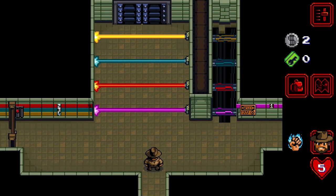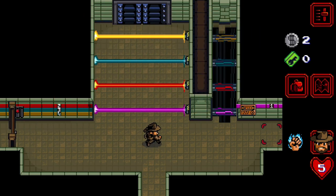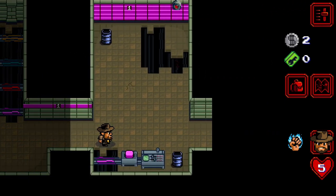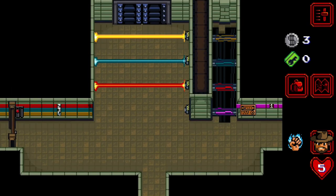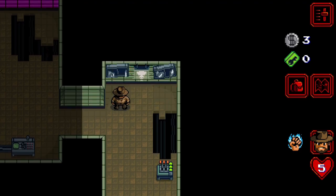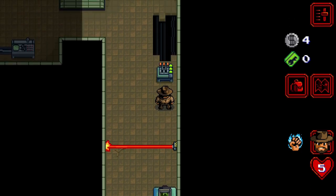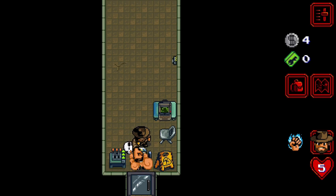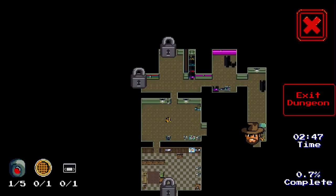Whoa, there's lasers! Can we go here? I need a key card - it's very obvious. How am I supposed to get that red dot thing? I think there's a security camera. I think we're supposed to get all the lasers away. Wait - is this a map? Oh, it is!